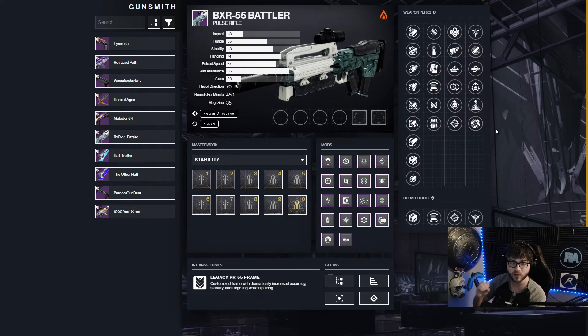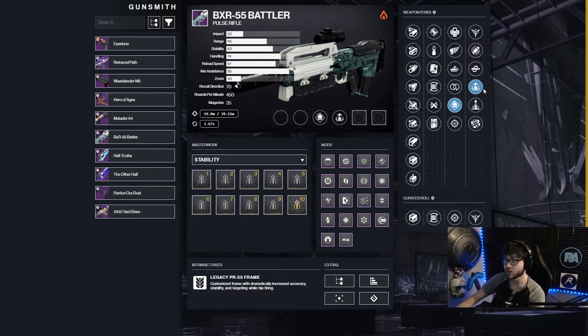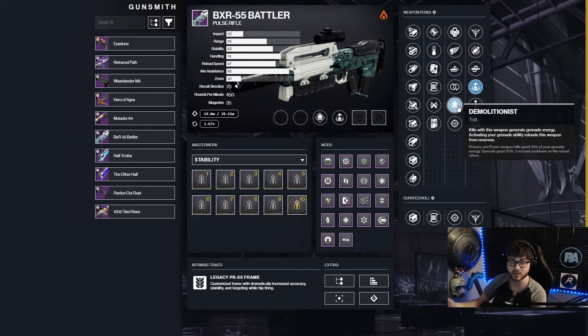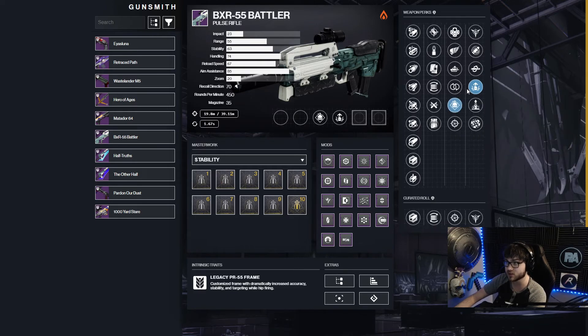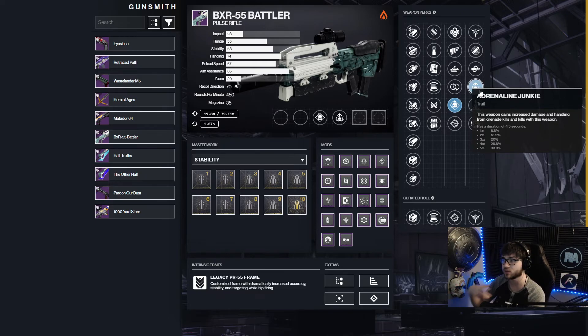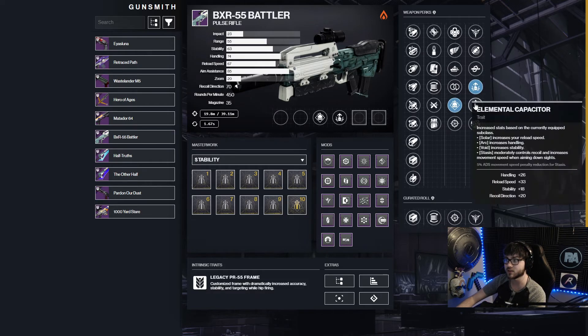The real combo we're going for — which pairs really well with Warlock — is Demolitionist and Adrenaline Junkie. Adrenaline Junkie got buffed; it's basically Swashbuckling for grenades. You get a damage bonus on kills, and it maxes out if you get a grenade kill. Demolitionist means kills with the gun give you grenade energy back, and throwing your grenade reloads the gun. So you're spamming grenades, getting more damage from Adrenaline Junkie, which procs Demolitionist, which gets your grenades back — it's a constant loop of damage and energy.